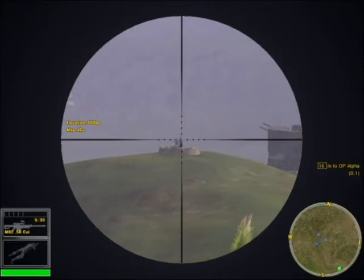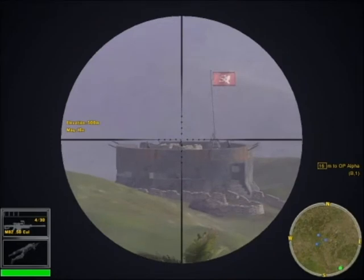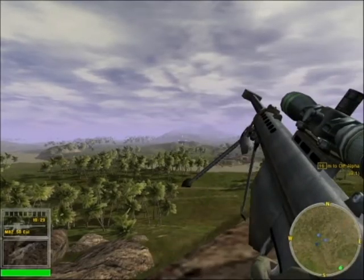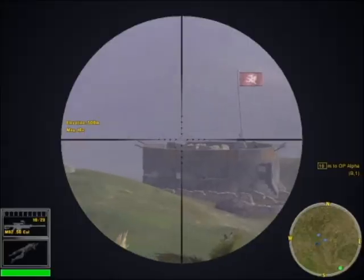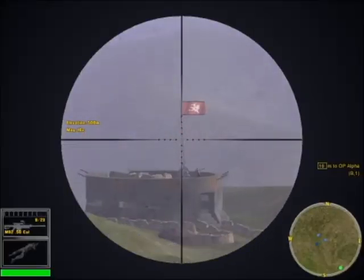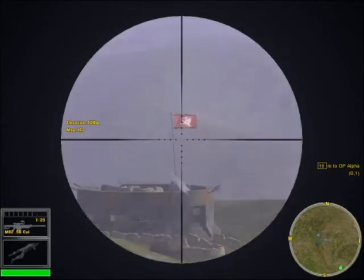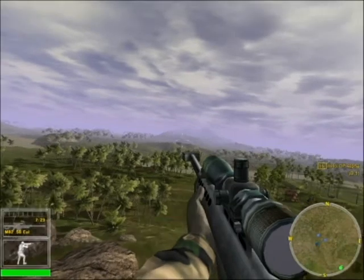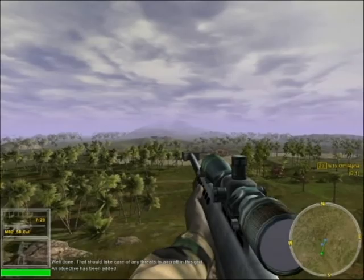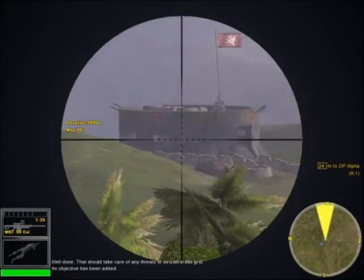If the range of your target doesn't match the available settings exactly on your scope, you'll need to use the hold-off technique. Select the nearest elevation increment by either pressing the apostrophe key, or press Shift and apostrophe to adjust up and down. Or you can hold the Control key to change the elevation with your mouse wheel. Set the elevation to the nearest 100 meters rounding down, then use the mil dots on the scope's crosshairs to manually raise the center of the crosshair over the intended target. Practice with this for a bit to gauge how much elevation is necessary to hit a target at a 50-meter increment.